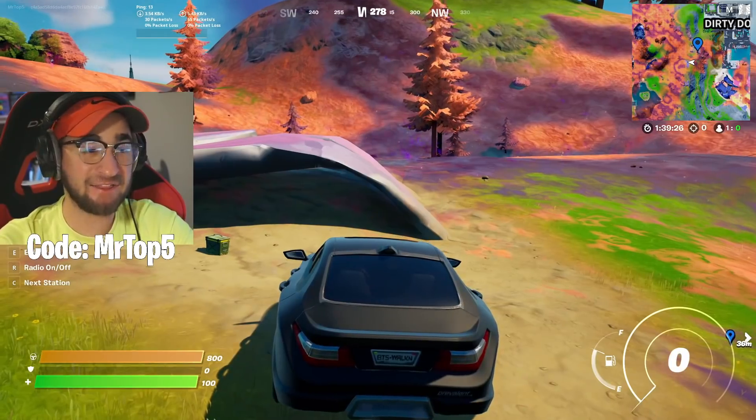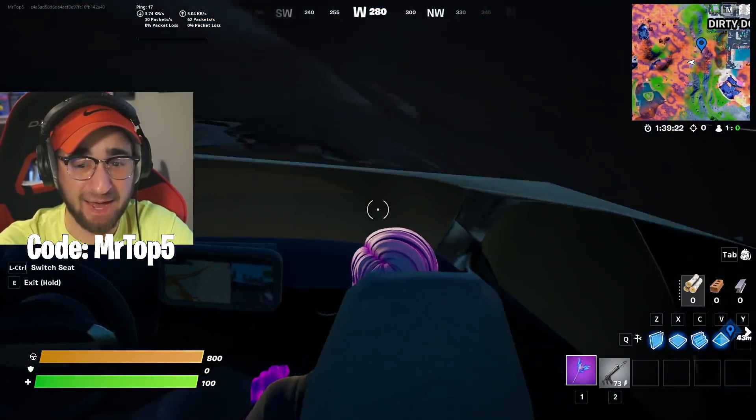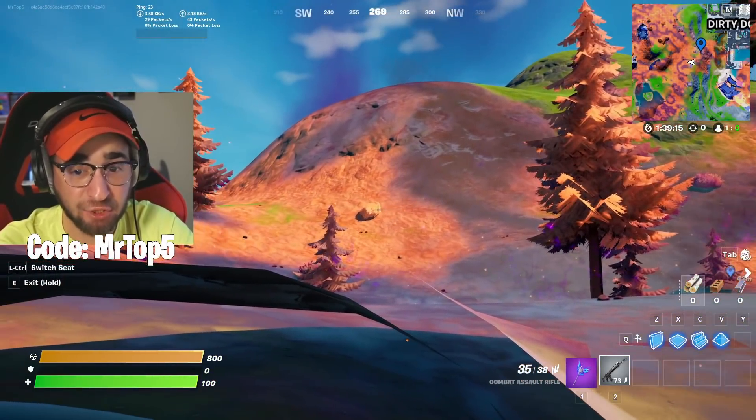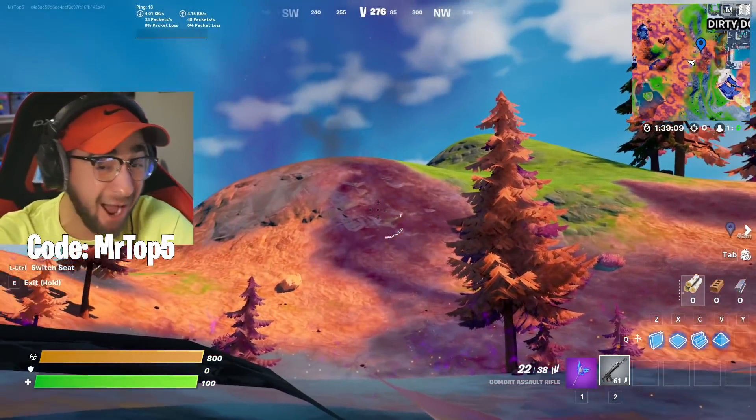You can be able to shoot out of the rock — look at this, it just literally looks like you have a normal car, but you're invisible. Let's try this out. Let's go inside. Oh, this is such a perfect hiding spot, and now let's switch seats. Can you actually shoot past? Dude, what? This is so overpowered, it's not even funny. How are people not talking about this?